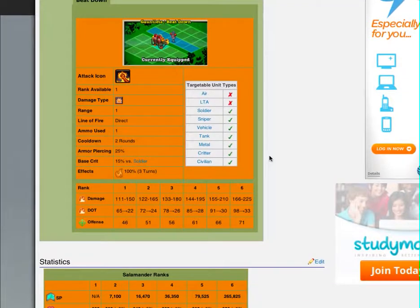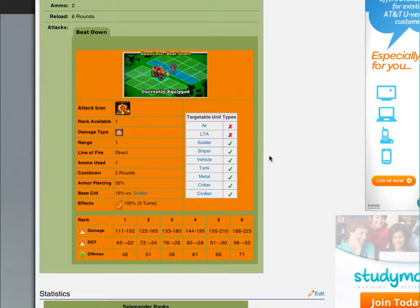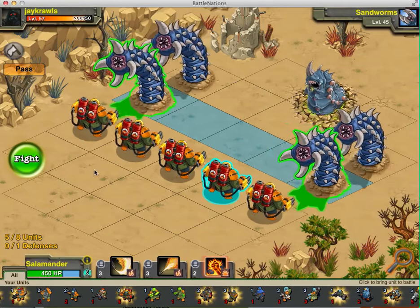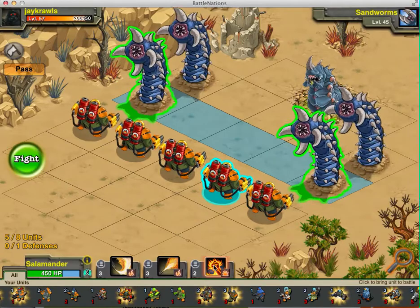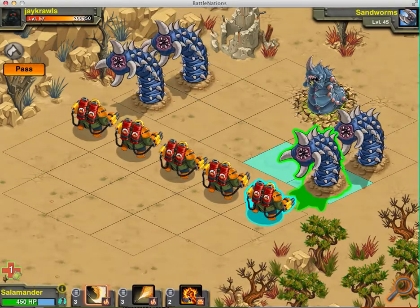I used my Salamanders to help rank up my Wimps. I had the same setup and then I would put Wimps back here. That's how I ranked up my Wimps. But let's fight here and see what happens.